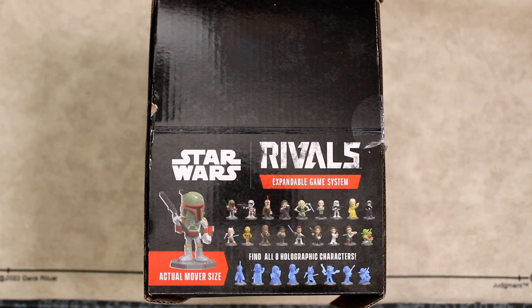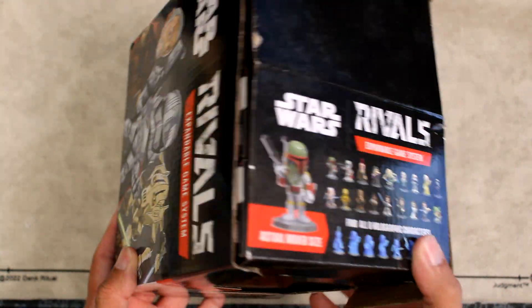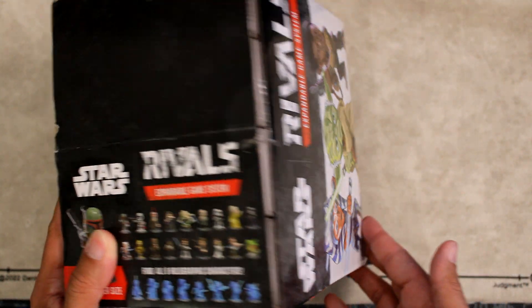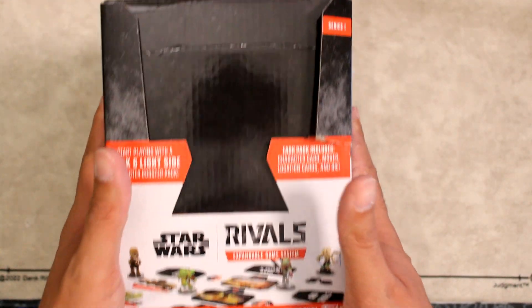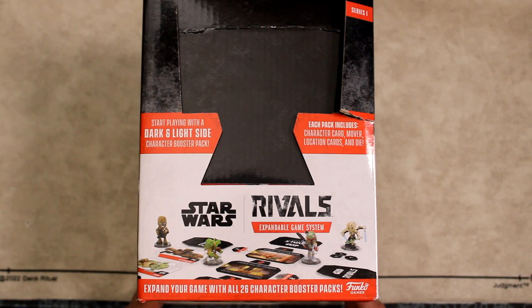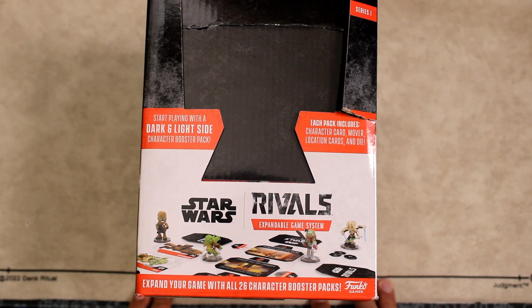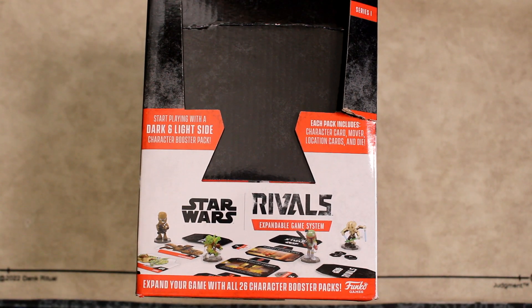Here we are at the tabletop setup. Here are the characters. It's a full case — 16 boxes, eight light side and eight dark side. This is what has been the hardest for players to find. Personally, I was able to buy the starter premier sets through Walmart.com, but currently I'm not able to buy the individual boosters and none of the Walmarts near me had them.